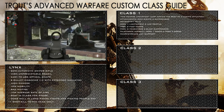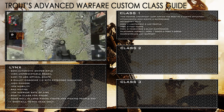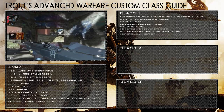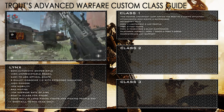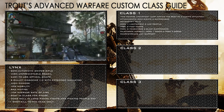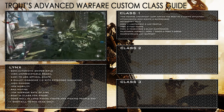Perk 1 I have lightweight and low profile to get me around the map quickly and quietly. Perk 2 is fast hands so I can swap to my AK-12 as quickly as possible. Blast suppressor is my perk 3 as it keeps me hidden when moving around the map, and toughness helps my shooting when I'm caught in a gunfight. My scorestreak is the UAV support scorestreak because I know I'm going to die, so I might as well help my team out as best as possible.